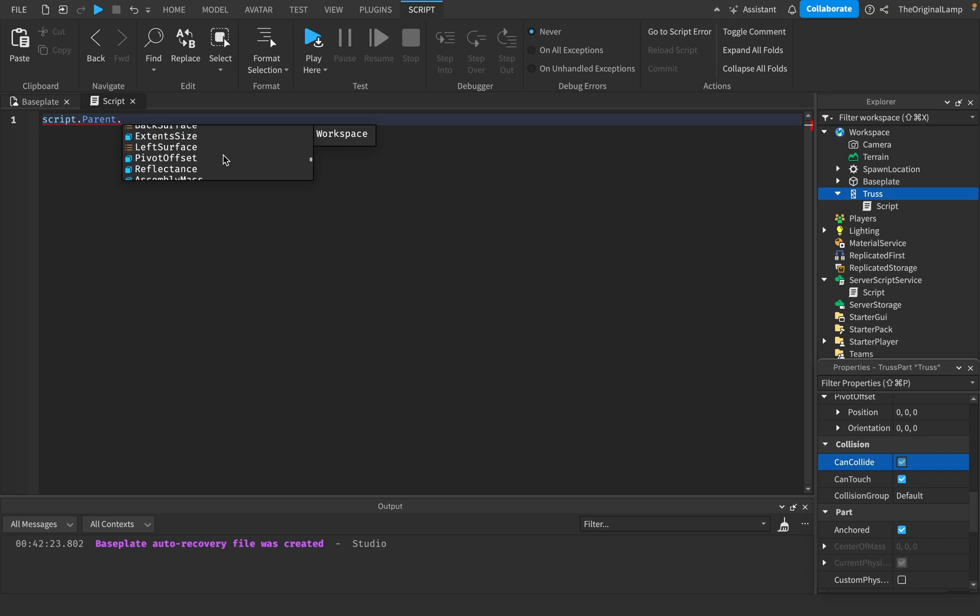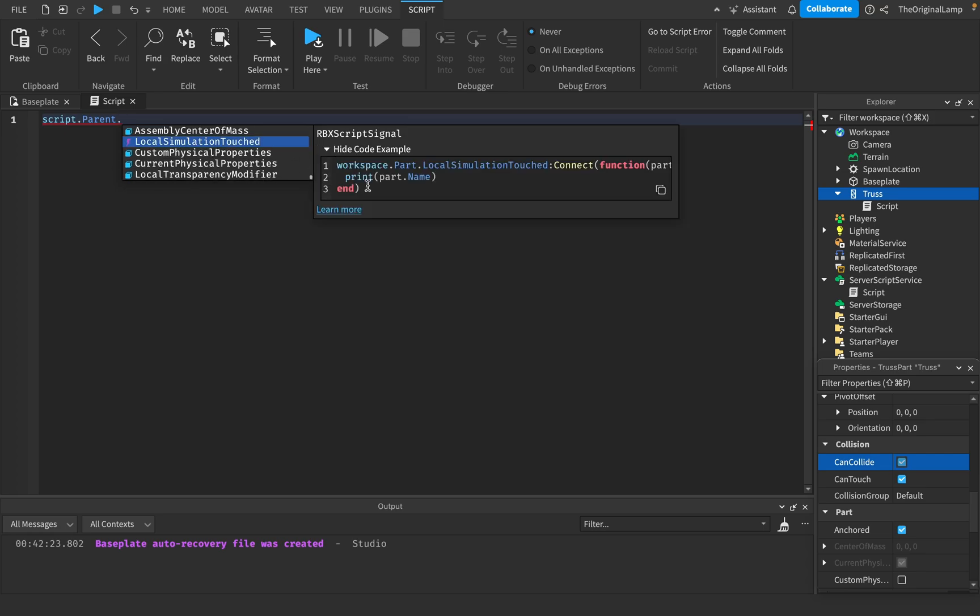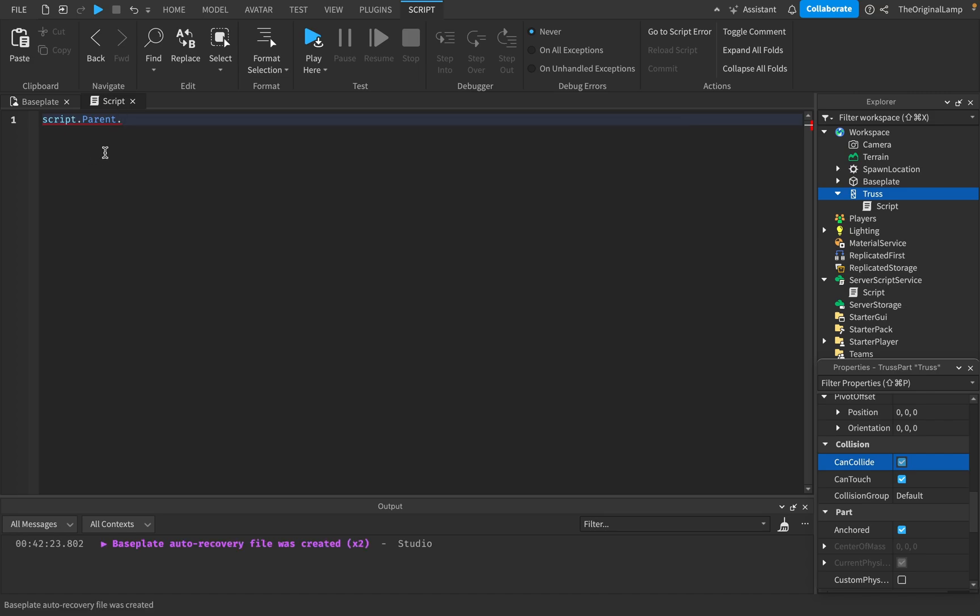Let's see - is there anything where, like, left surface, top surface? Outfit changed, bro. Local simulation touched. Code example - thank you. I don't even know. You can copy this, actually. That is pretty fire. So I could do this. That actually is pretty cool.